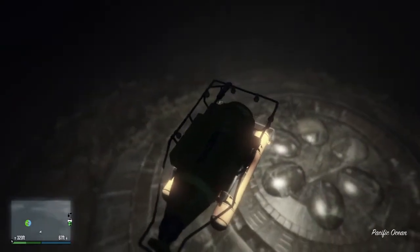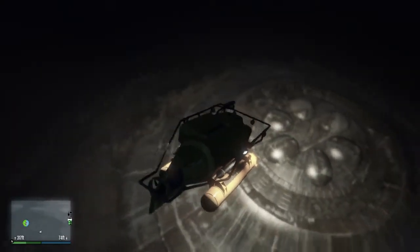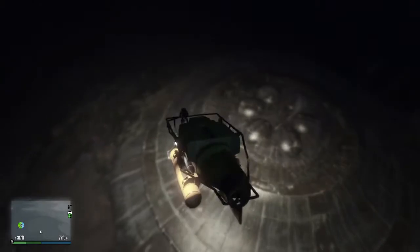The only thing of significance you can see is the door on the bottom of the UFO that opens and closes. It's got a kind of chrome finish to it and it's pretty cool. There you have it — there's the underwater UFO.